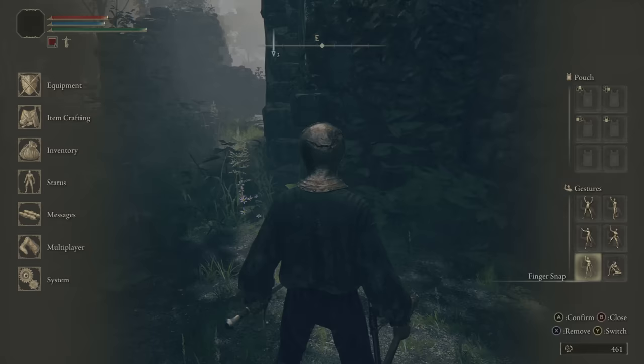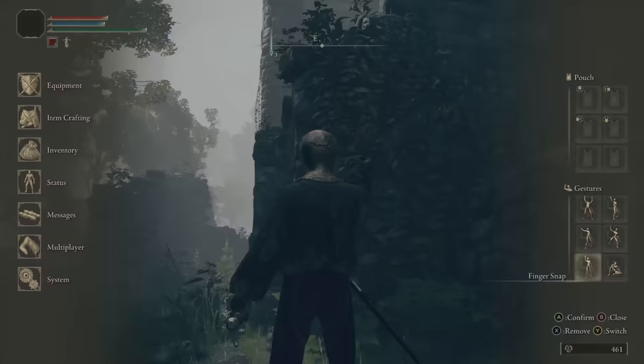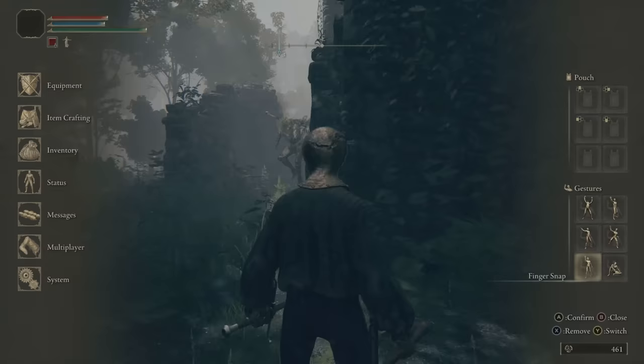Once we've got the snap fingers gesture, we'll need to return to Mistwood Ruins and use the gesture to signal him. You can actually see him howling if you look on top of the ruins, as you can see. He will drop right around where he's howling. Once we approach and talk to him, here's what he'll say.